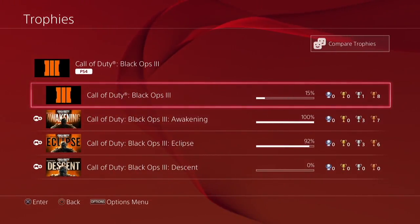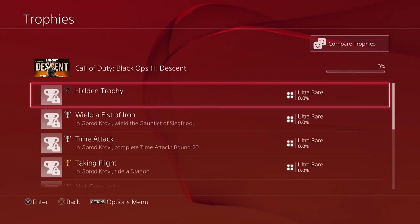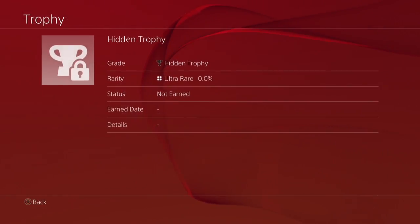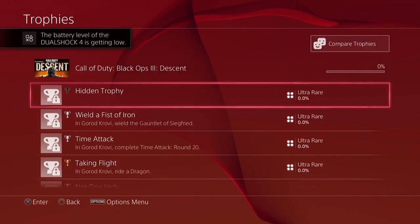What's going on everybody, it's JediKing98 here, and today we're going to be going over the Black Ops 3 Descent DLC trophies here for Gorad Krovi. Let's jump right into these. The first one we have is the hidden trophy — it's the ultra rare one, and this is our easter egg. We don't know the name for this one yet, but I'm sure it'll be pretty cool when we discover it.